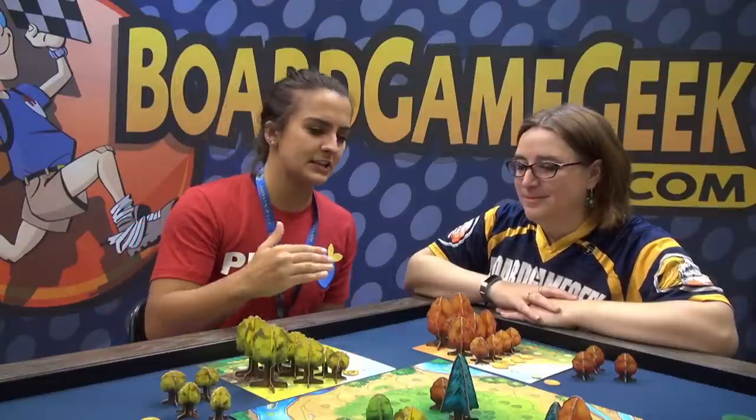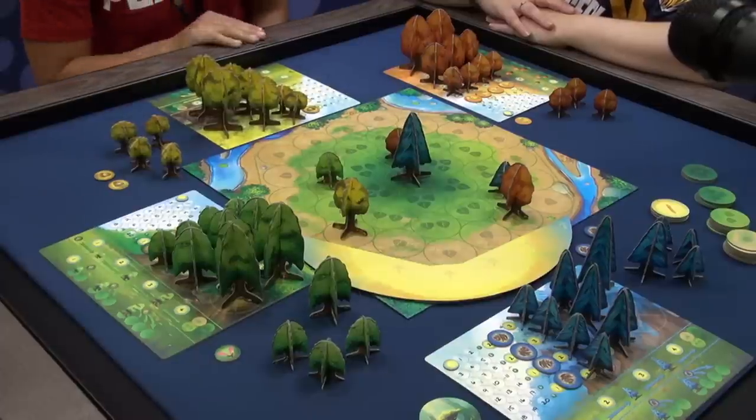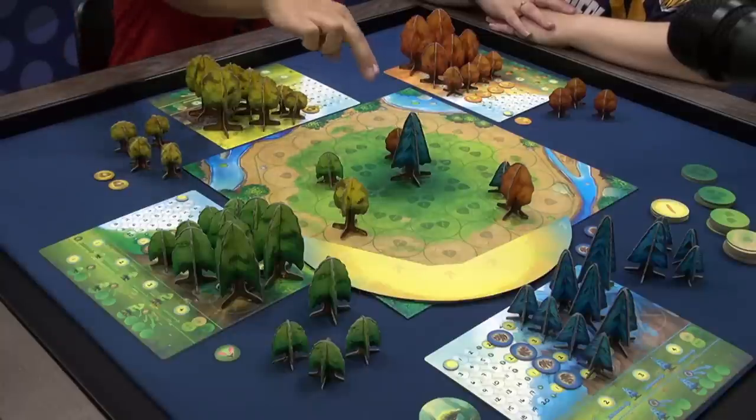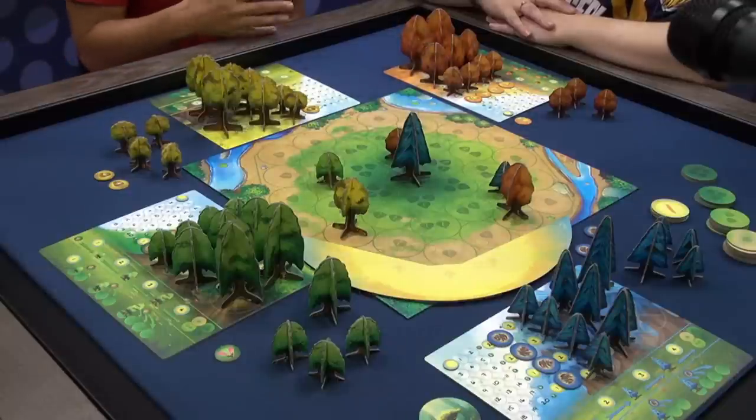The way it works is everything is based off of the revolving sun. There are six different points. A game is played in three rounds, so the sun revolves around the board three times, shining its light down, and then that ends the game. Every time the sun is at a different point, a new round starts. In every round there are two phases: the Photosynthesis phase and the Life Cycle phase.